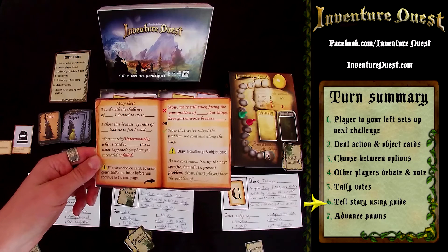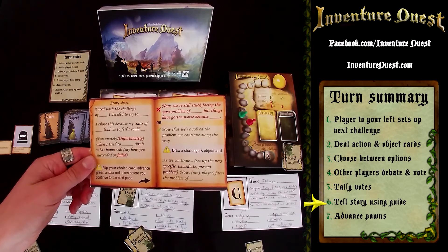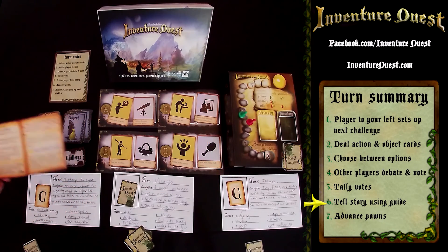For example: faced with the challenge of escaping these zombies, I decided we should try to fool them by acting like them. I chose this because my traits of being an actor led me to feel I could pull this off. Fortunately, when we tried to do this, the zombies lost interest, yawned, and returned to their graves.